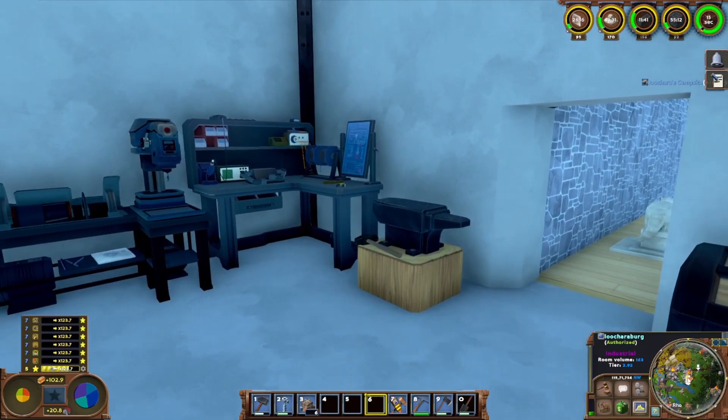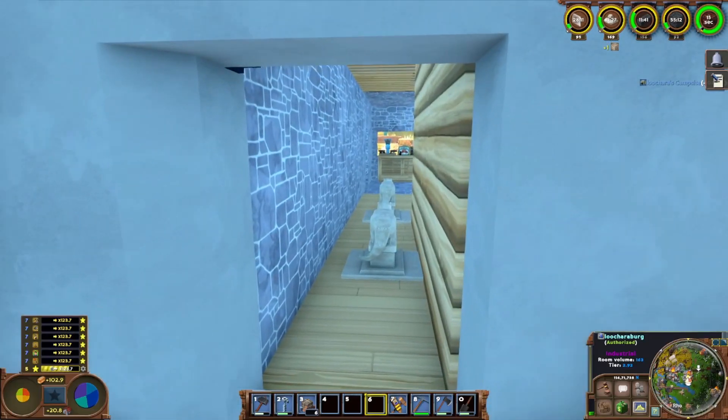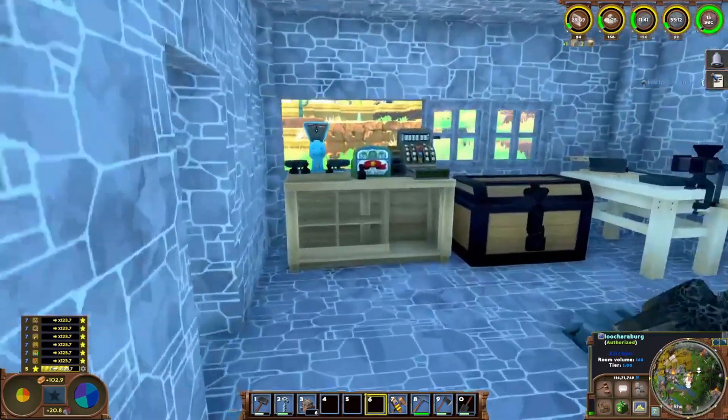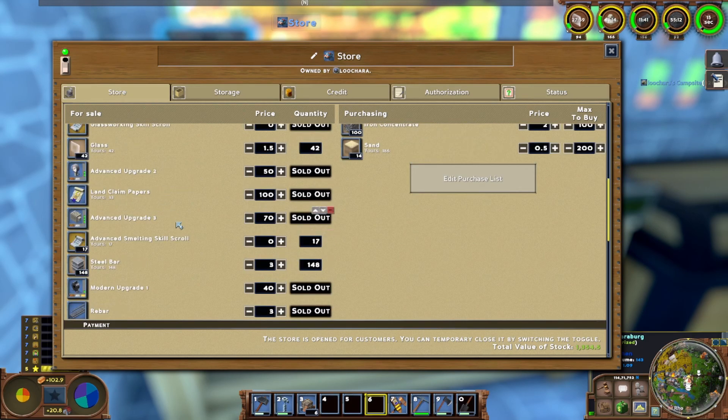Hello everybody, my name is Wachara and this is Eco Global Survival, playing in multiplayer with my viewers. I logged in this morning, I checked my store, and I was not sold out of steel. 148 steel bars — that's a good feeling, because every other time I've logged in for the last week, I've been sold out of steel bars. So that's good.